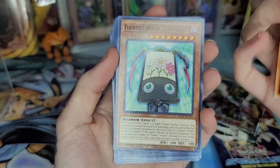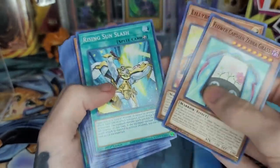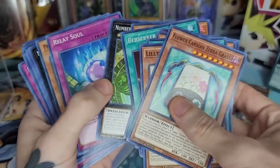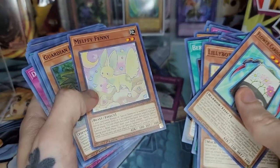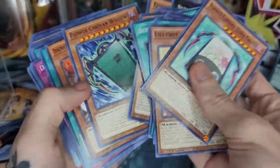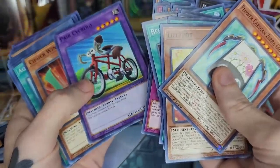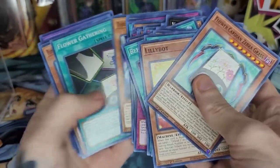We got a bunch of commons here, I'll go through these pretty quick unless I see something that really sticks out. Melfie Fanny — I love the Melfie cards, I just think they're cute. Still think it's hilarious they made a bike into a monster.